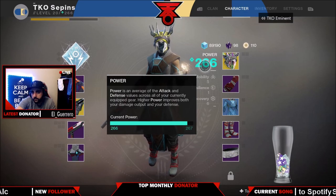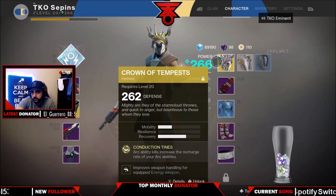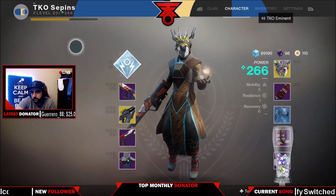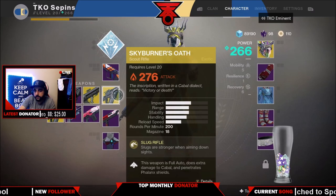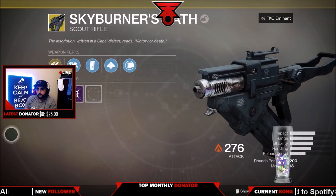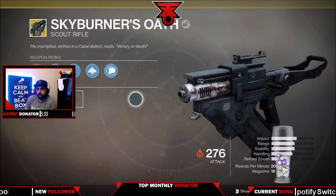What's going on YouTube, it's TKO Gaming bringing you a video where I talk about the best scout rifle exotic that I got — and I didn't only get one, I got two. It is called the Skyburner's Oath. This is speculated to be the best exotic to use for the upcoming raid, which most likely will be a Cabal raid.